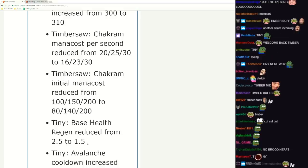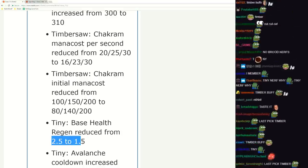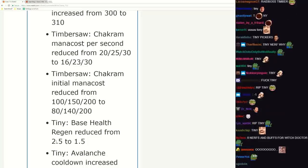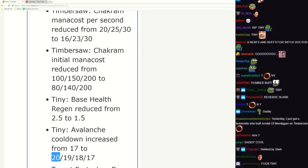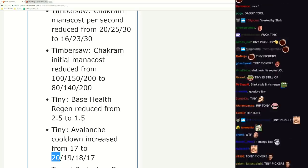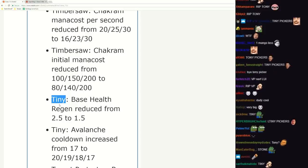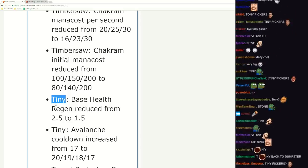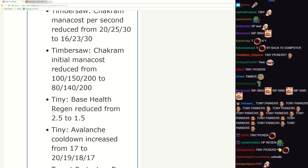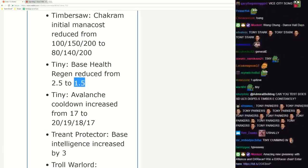Tiny - pretty big nerf, pretty big nerf. His laning is way weaker now and Avalanche cooldown increased by three seconds. He's still a strong hero - we did used to see him in a carry role a little bit but then he got nerfed. Generally now we see him in off lane. This is where it matters the most as well - keep in mind he has zero armor. Three int - this hero needs some big buffs honestly.